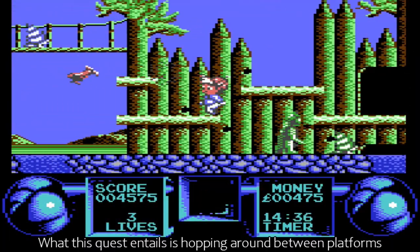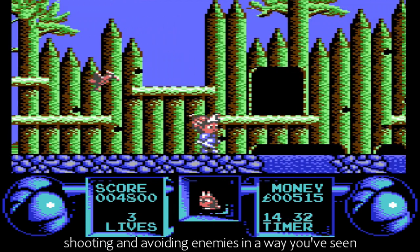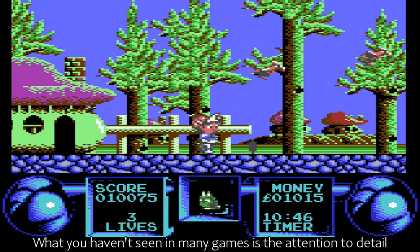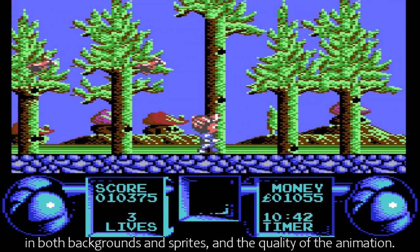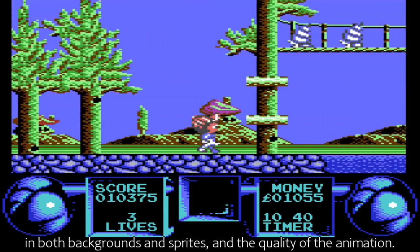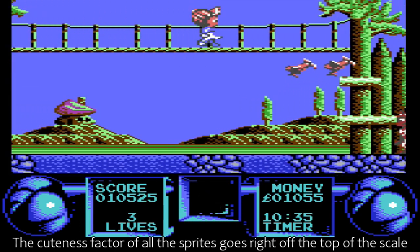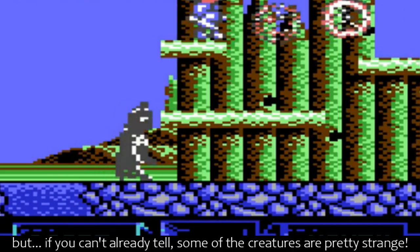What this quest entails is hopping around between platforms, shooting and avoiding enemies in a way you've seen in many other games before this. What you haven't seen in many games is the attention to detail in both backgrounds and sprites and the quality of the animation. The cuteness factor of all the sprites goes right off the top of the scale, but some of the creatures are pretty strange.